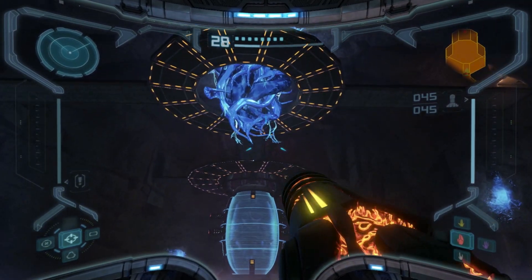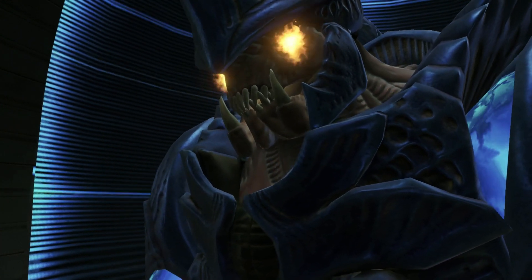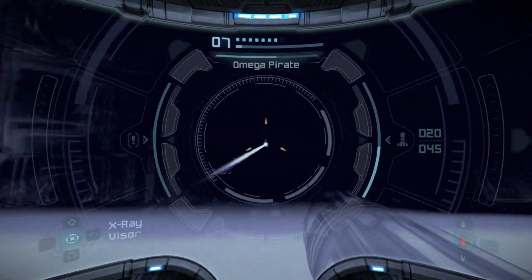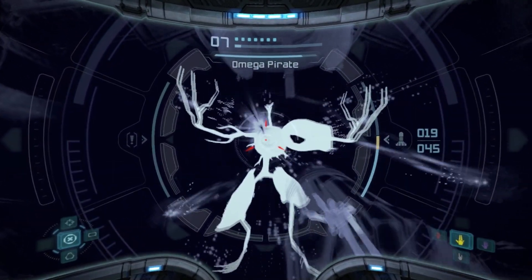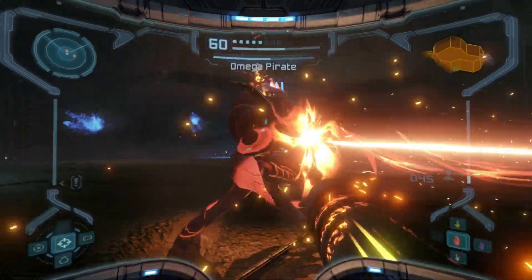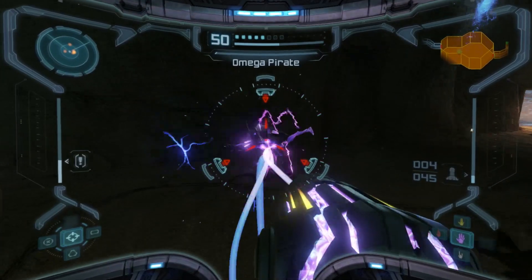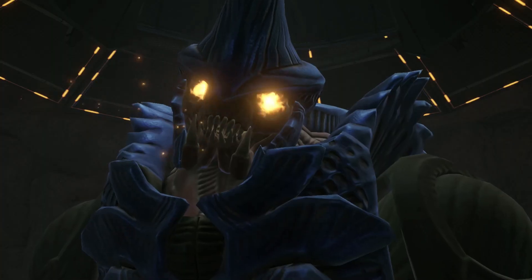All right, we finally — after all that — made it to the Omega Pirate. I couldn't remember if we had to do something before we fight him or if we just fight him, but this is it. Next major boss is taking down a peg. We got him, let's go! That was a tight one, dude. He put up a fight.